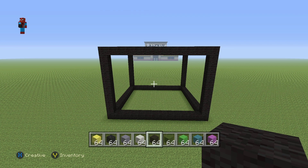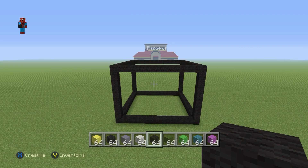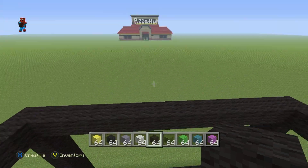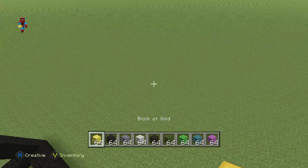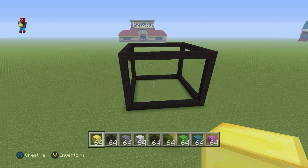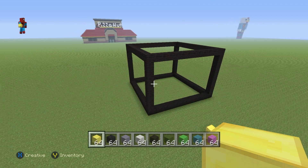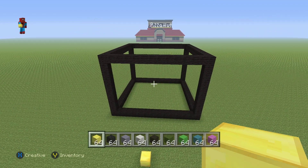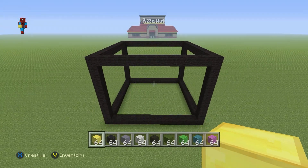Now whilst we are working with the black wool, we should do the actual lid of the ender chest. The lid is going to go on the very back side. This is the front of my chest — at this point any one of these four sides can be the front, they're all equal, but it is going to be important later. So select a side for the front.